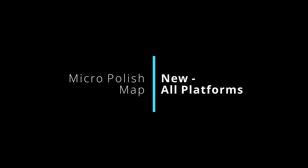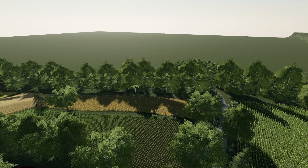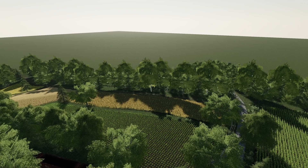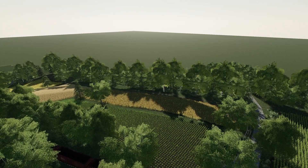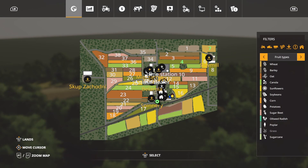The first new mod is a new map on all platforms — the Micro Polish Map, made by Powelk20. The map has a Polish atmosphere, two farms, sheep and chicken, 35 fields, three meadows, a biogas plant, four selling points, one sawmill, original environment, lime and gas station, water triggers, and more.